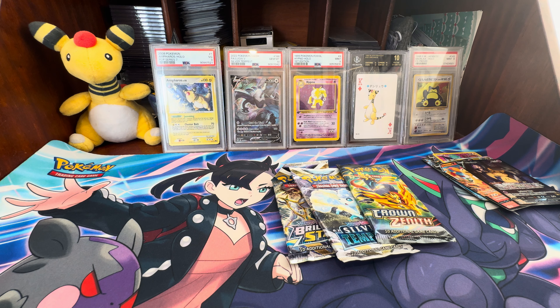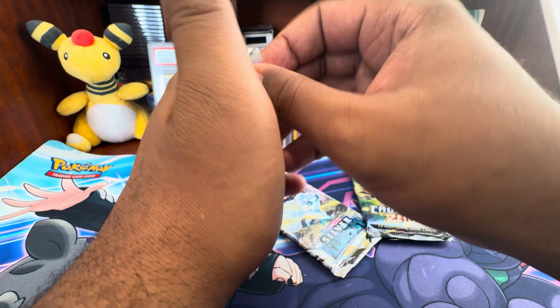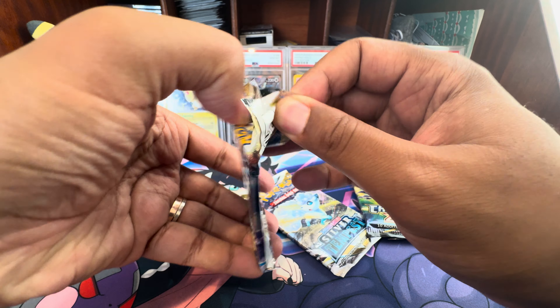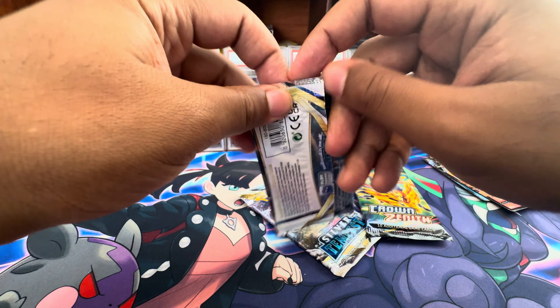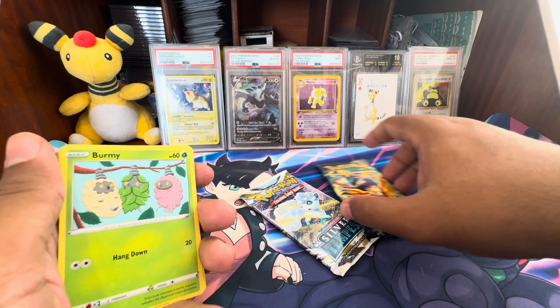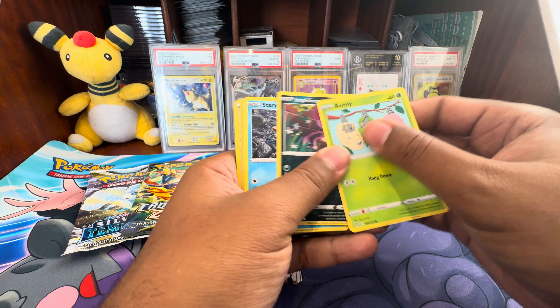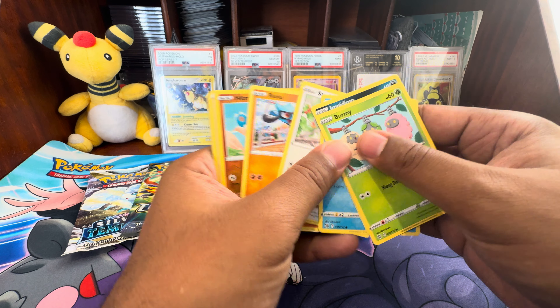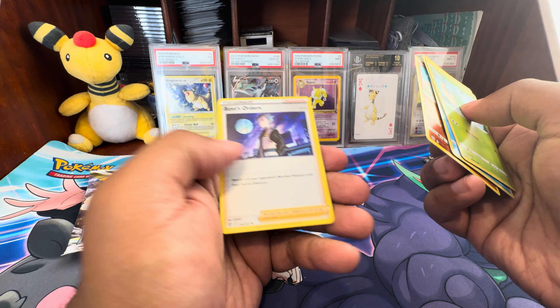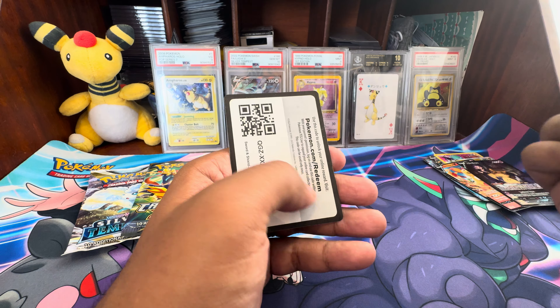If there are any mystery items or sort of these mega bonus packs that you yourself don't necessarily want to buy and open — because they are pretty expensive, I think these are like $58 plus shipping — let me know in the comments, because I'm happy to keep buying these and opening them up so you can sort of see what they're like. We got our holo Boss's Orders, which is pretty cool. There's the code card for everybody.